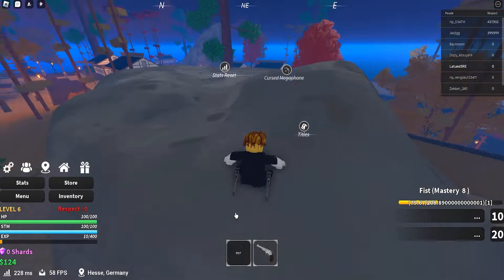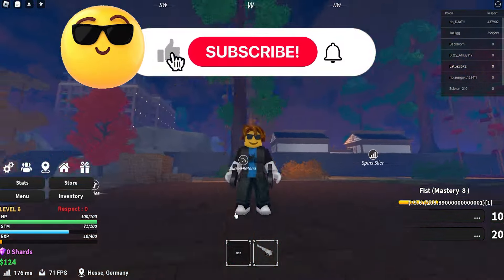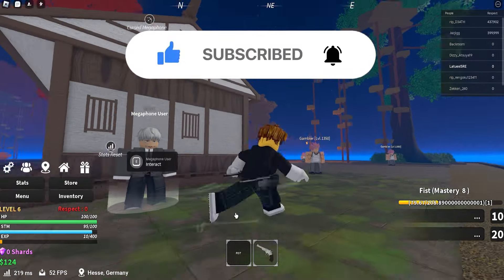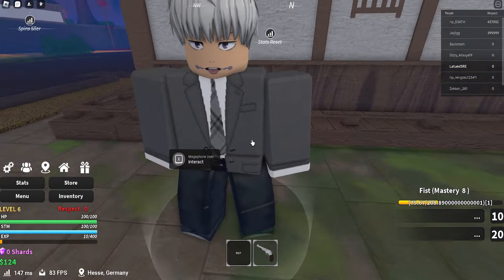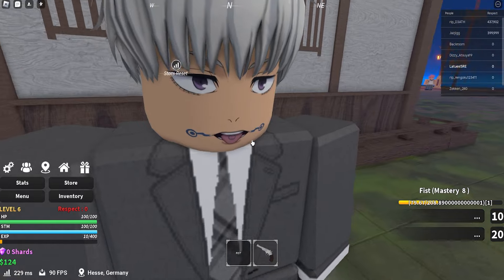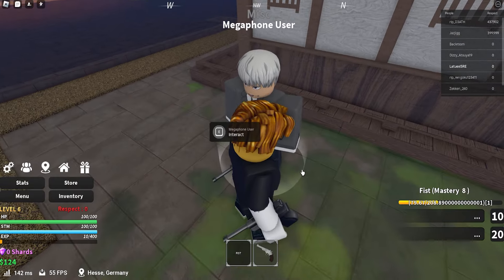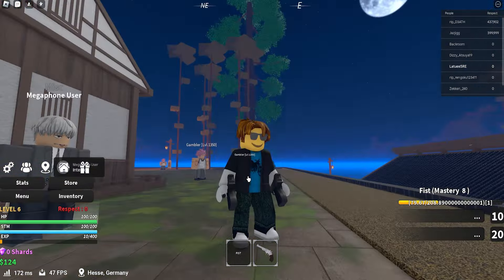The next new weapon is the cursed megaphone. This is like a cursed update — like the queen of curses. Cursed megaphone, cursed katana. The megaphone user — as you can see right here — look at his mouth, homie is looking sus. Click on interact. You need to be captain as well. This is how you can get the new megaphone as part of the new update. Make sure to get it and let me know in the comments if you got all these new weapons.